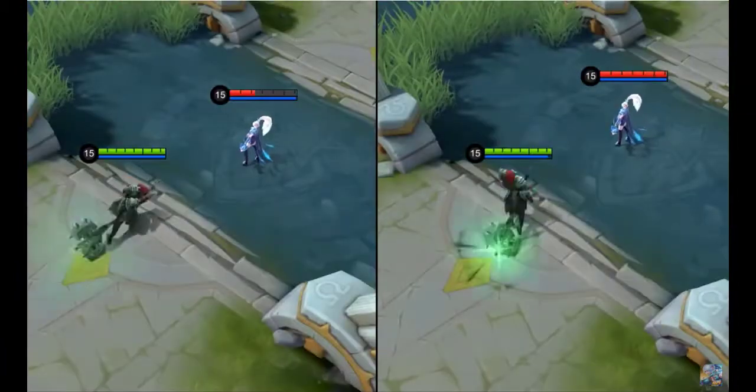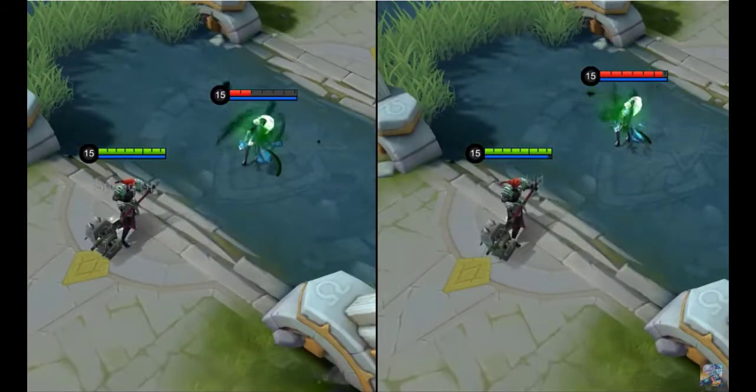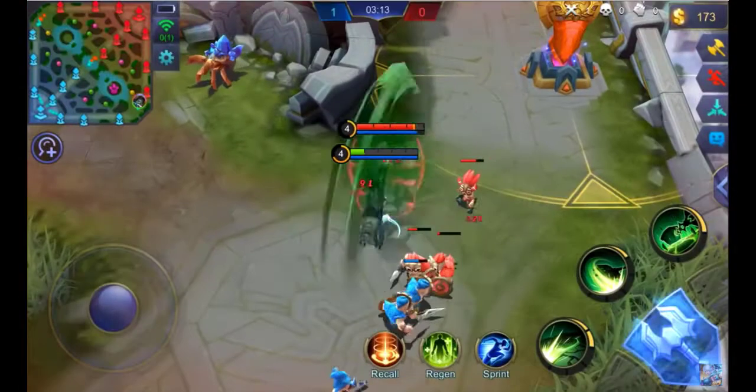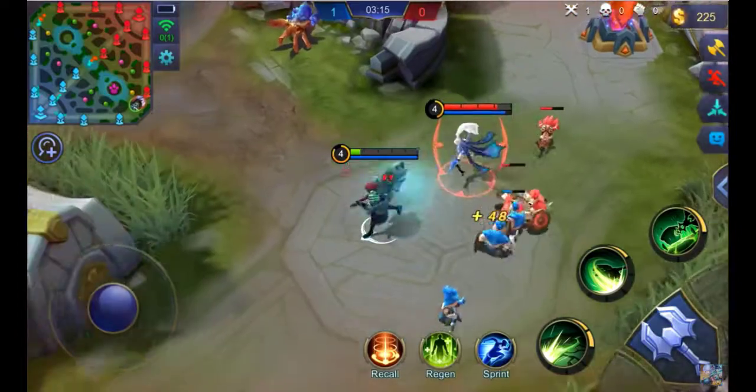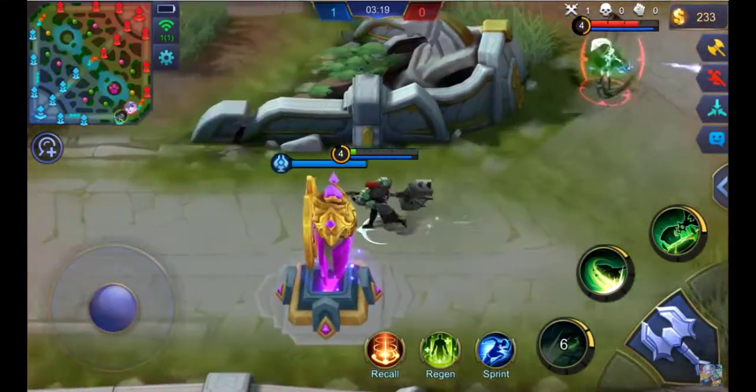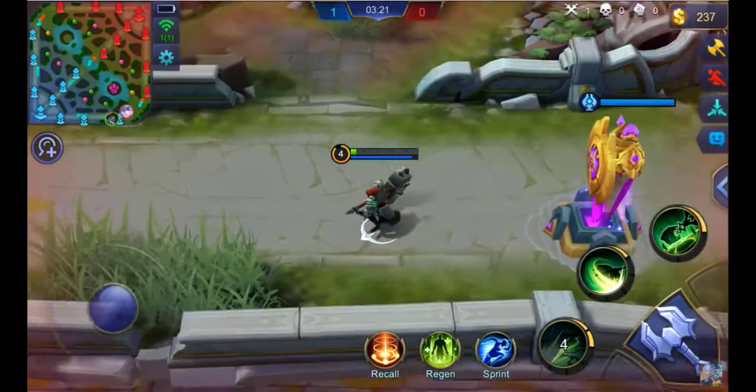The affected enemy will then suffer an explosion with physical damage equal to 10% of the enemy's lost HP. This is a poke skill, as Tirizla's movement speed increases while the enemy's movement speed decreases, enabling Tirizla to easily escape or chase the enemy.